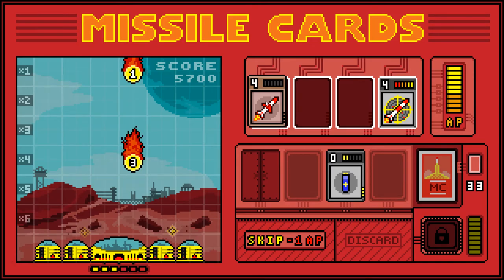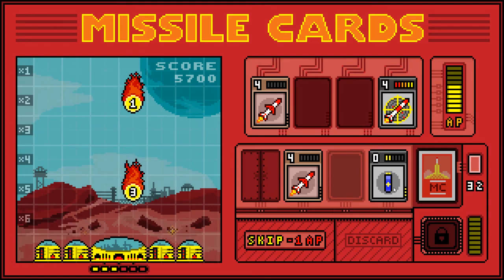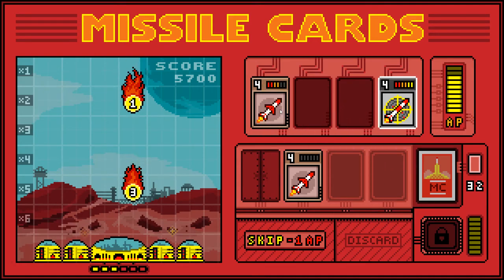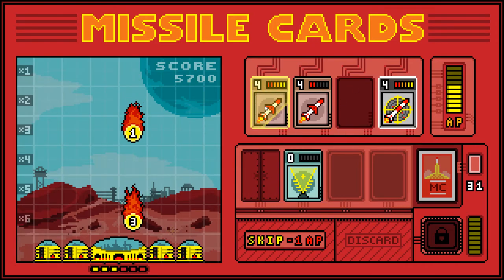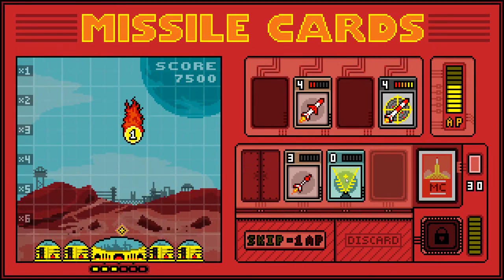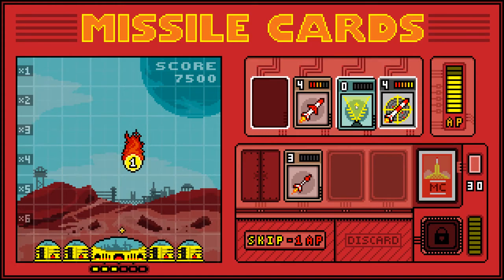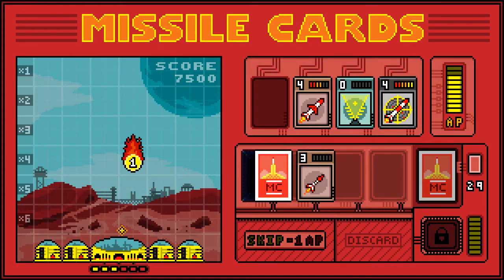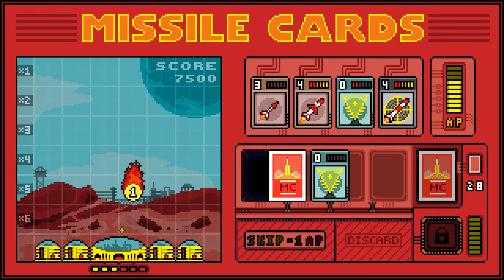There's a four pointer. I could use the battery — that will charge up on the next turn if I use the battery. I don't want to waste this on a weak rocket. There's a sucky-up thing — whatever they're called. Yeah, that won't charge up in time — the three pointer. I have to waste the four pointer on it.